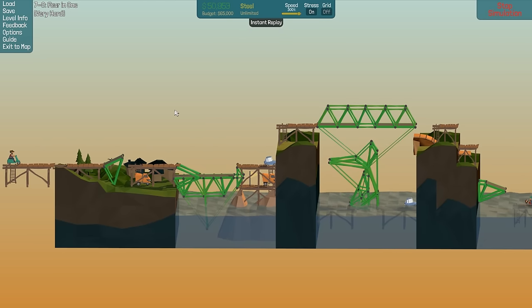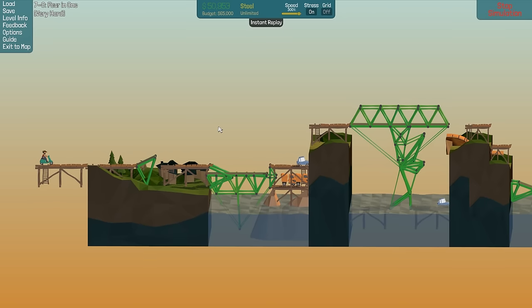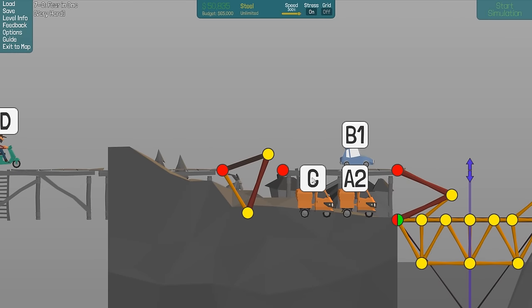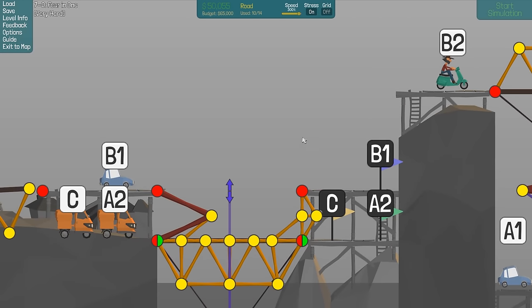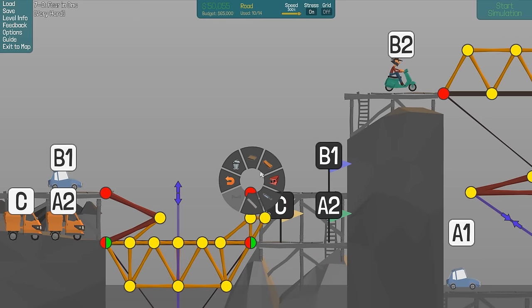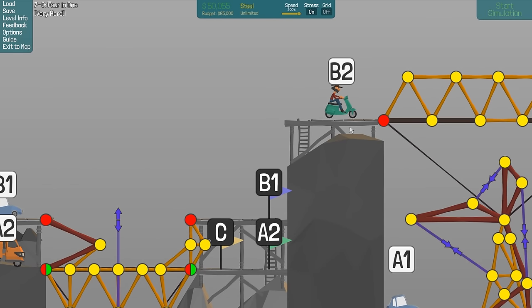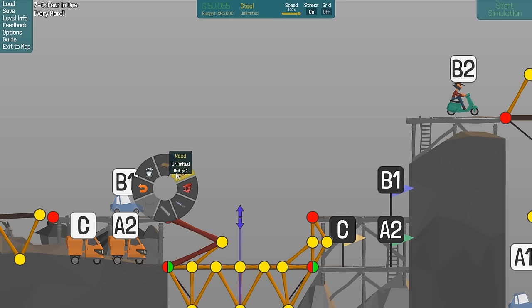Jump drops down. And now all back up again. Okay, not far enough. So let's just go back to how we had this before — something like that. And then we need a jump here somewhere so that car goes over. It goes with B. Now 15k left.